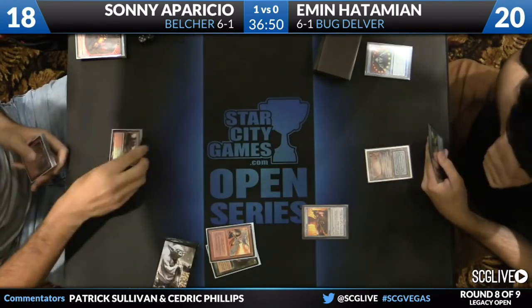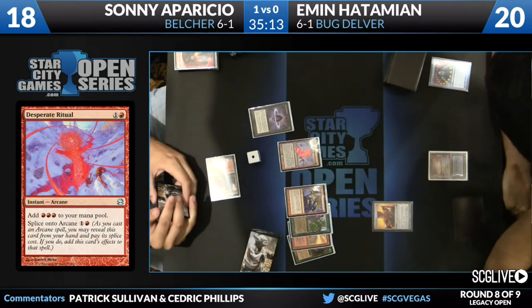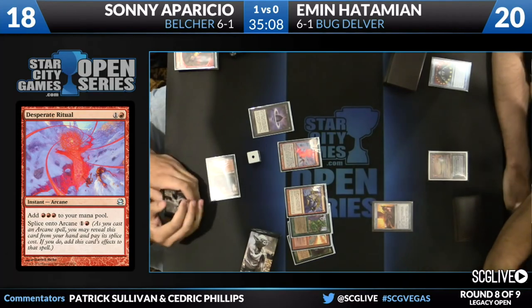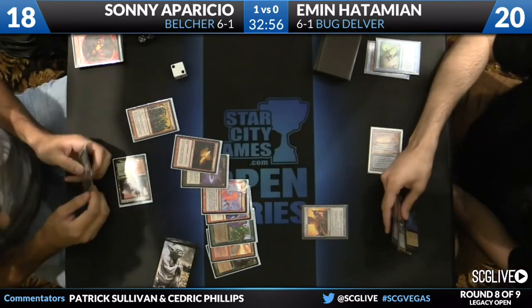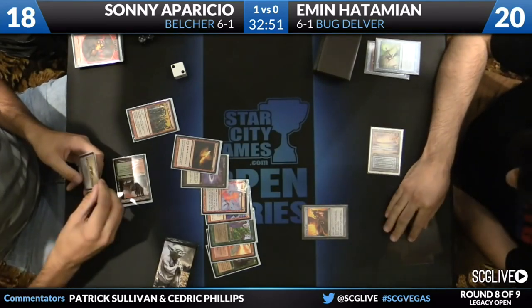Burning Wish — we're going now. Desperate Ritual resolves, you have 3. You go up to 5, and the Spirit Guide hand puts you up to 6. That's Wish plus Empty. So there is Empty the Warrens — and by the way, that spell up here adds to the spell count. Just so you know: two Goblins, they're on you.